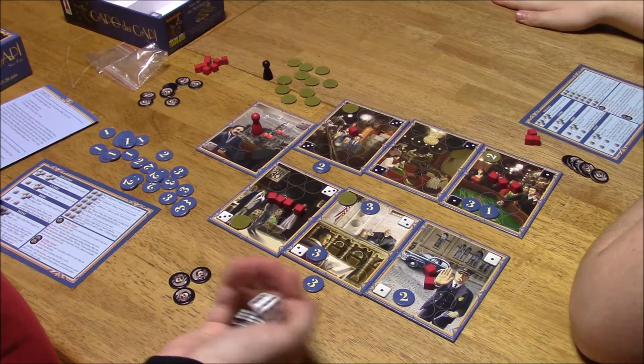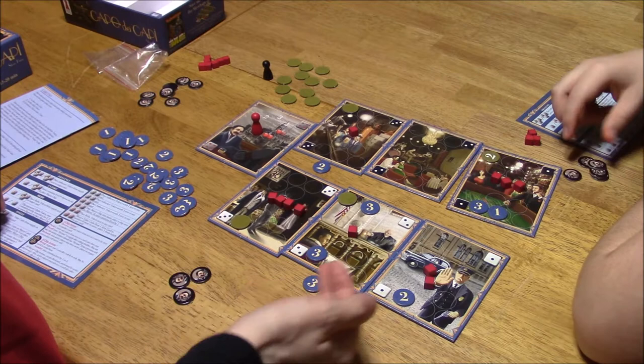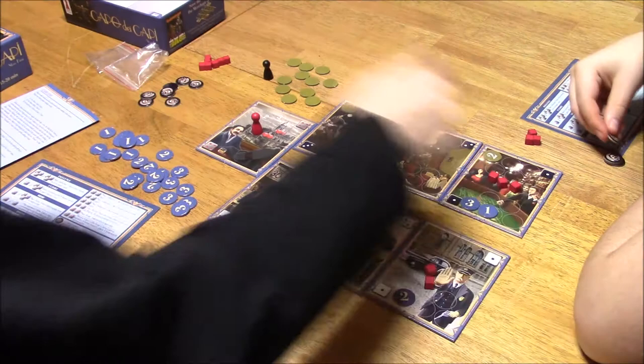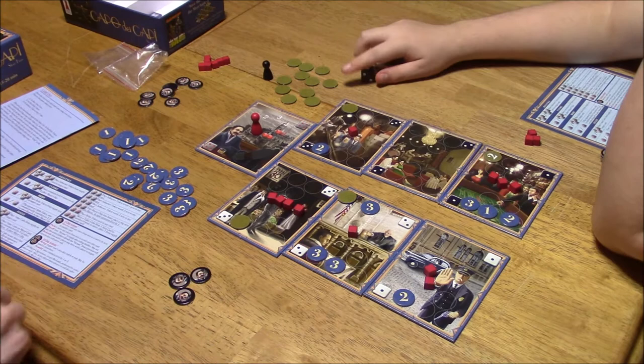I still can renege if I don't like any of these. Six and two — I can put a value cube onto the white two, which is here. One and two — I can put a two on the black one or a one onto the white two. I think I'm going to put a two onto the black one. And I think I'm going to end my turn here. I get a two here, a two here, and a three here.